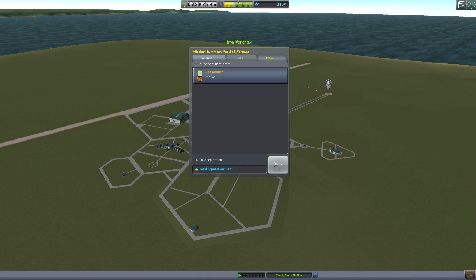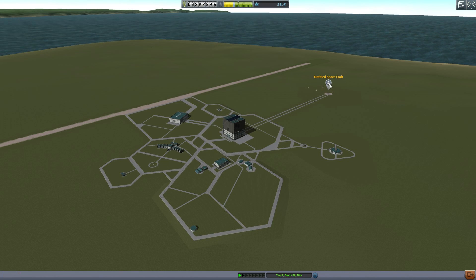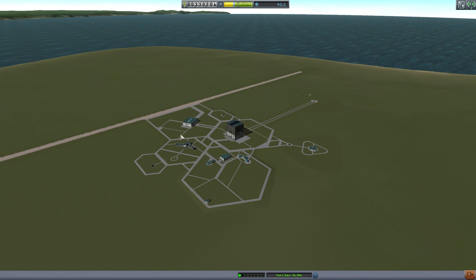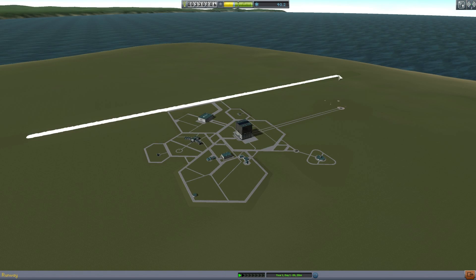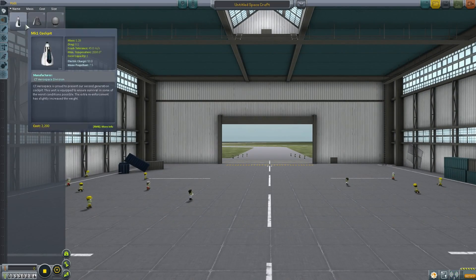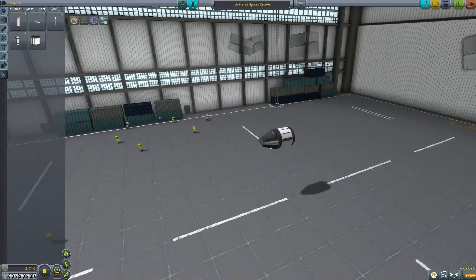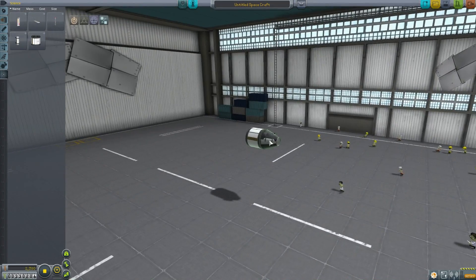Let's recover this and add that science to our total. We can then click on the spacecraft and recover that — that brings us up to 40 science. Actually, we can get science from another location: the runway is a separate biome. We're so close to getting the next node, so let's just build a science harvesting thing. Stick on a thermometer and a bit of mystery goo.